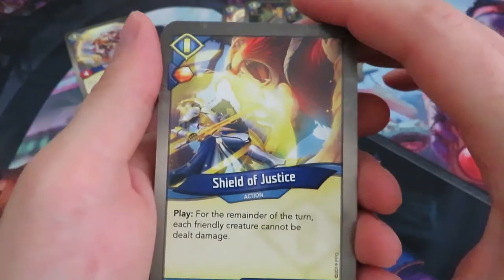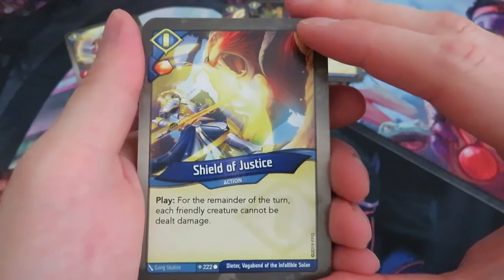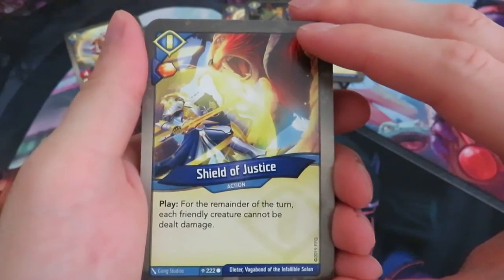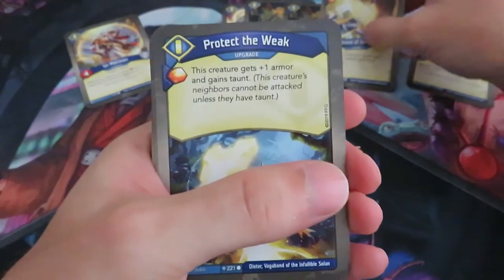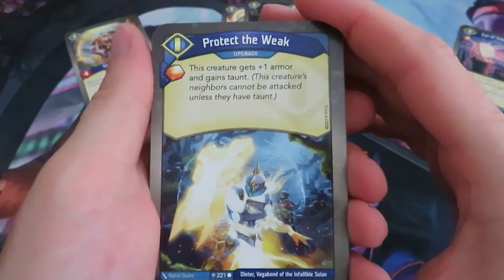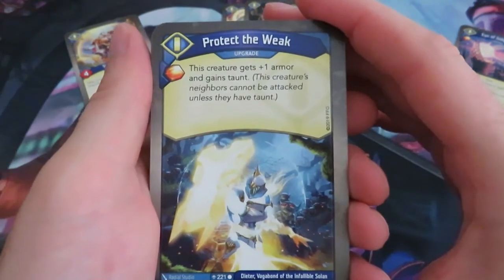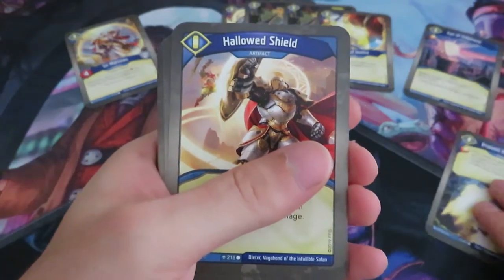We've got Sir Marrows — a four power, two armor creature that says after your opponent gains amber by reaping, Sir Marrows captures it. So that's quite nasty. Then we've got another action that gives an amber: Shield of Justice. Play, for the remainder of the turn each friendly creature cannot be dealt damage. That's one from Call of the Archons, always very useful. Protect the Weak gives an amber — it's an upgrade that gives this creature plus one armor and gains taunt. That's good.